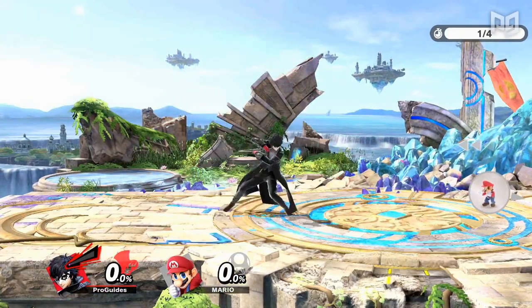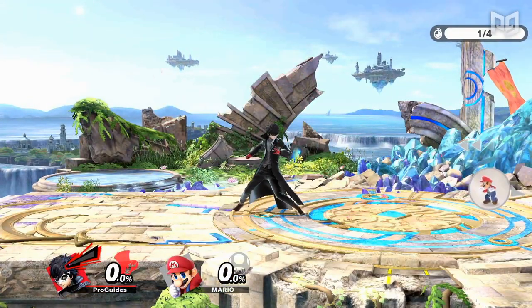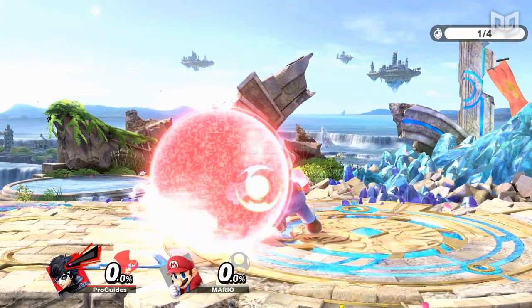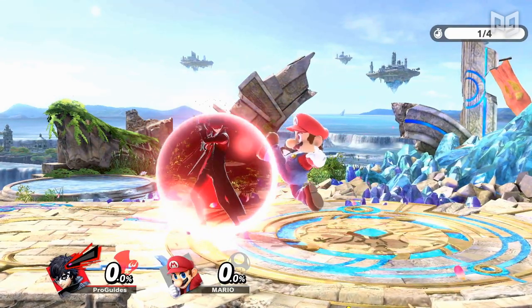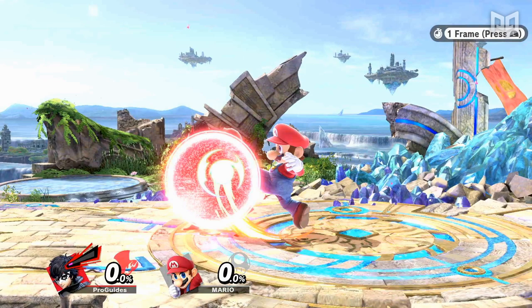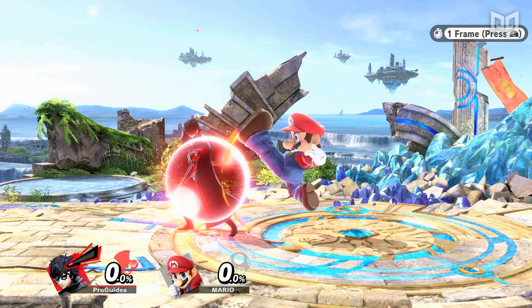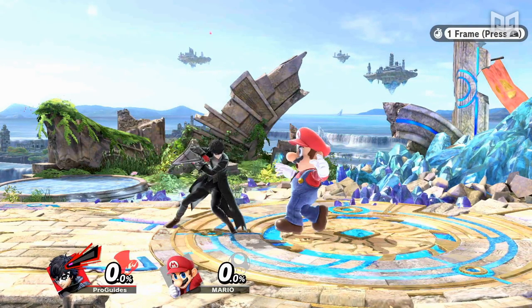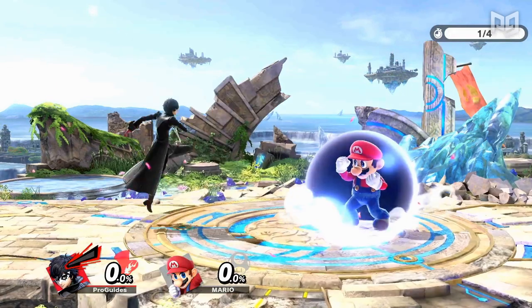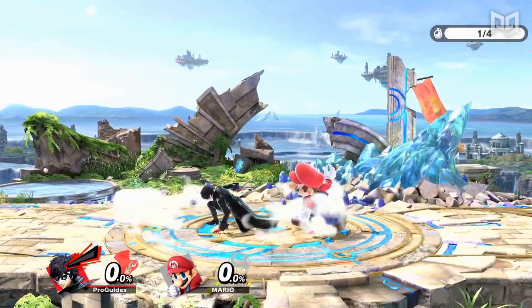Another huge nerf to grabs specifically affects shield grabs. Although a shield grab is still a standing grab, Ultimate implemented a change that adds 4 frames that a character must shield before shield grabbing out of shield stun. In layman's terms, this means that if you have a frame 6 standing grab and you want a shield grab after someone hits your shield with an attack, that shield grab will actually come out on frame 10, and that's after all of the shield stun is over too. Shield grab was already an option that lost to good horizontal spacing.